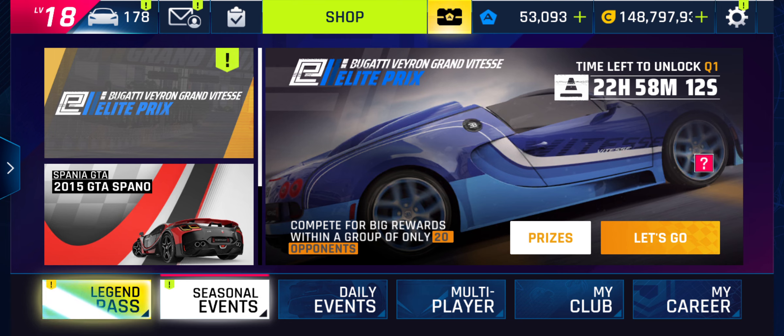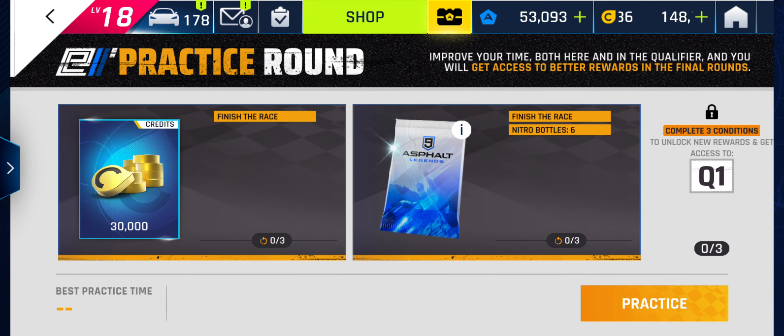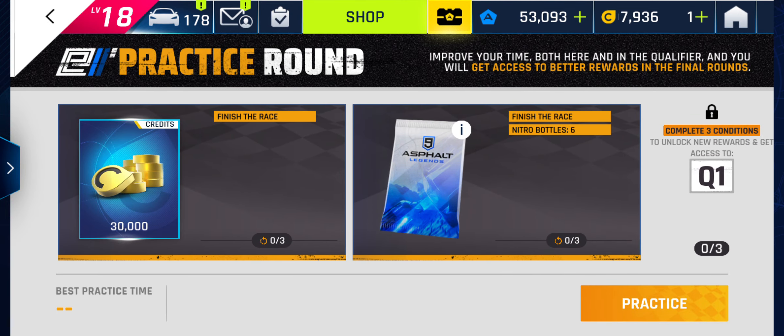You're just fighting for the difference between 50 or 100 tokens. That said, you still don't want to have to pay a fee to enter the elite pre. I think it's cheaper to get in an elite pre than a normal Grand Prix, but I still don't want to spend currency to get into the final round. So I'll go slow today to make qualifying easy. My car's already 2 stars.